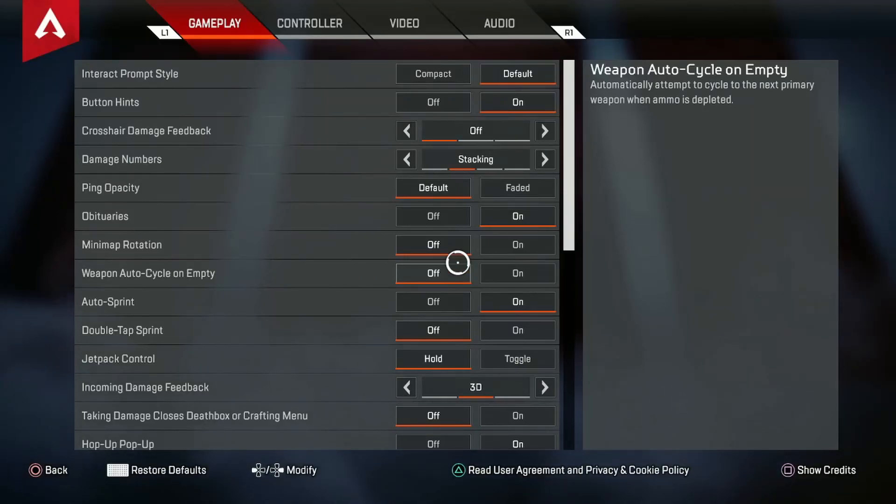I did change up my settings because my long range seemed to be struggling a little bit as opposed to my close range, so I wanted to help that out. Even though they're two small changes, I do believe that they've helped my gameplay out a ton, especially when I'm fighting long range with 301s, Flatlines, or any other long range weapon. I'm able to hit a lot more shots and see people a lot more clearly.